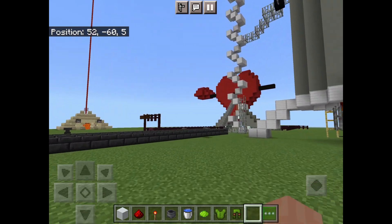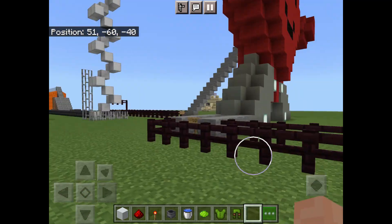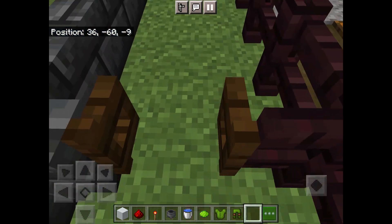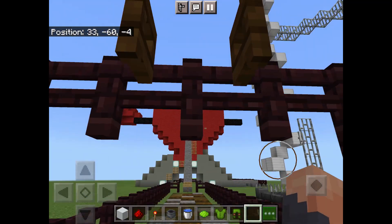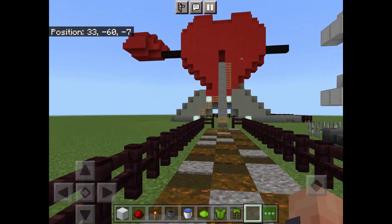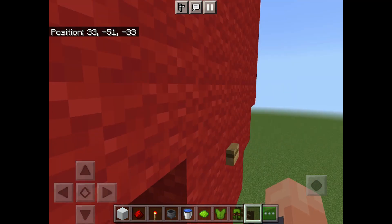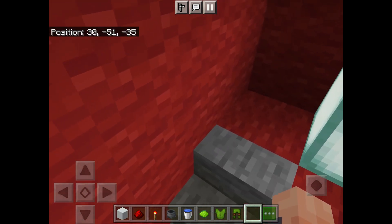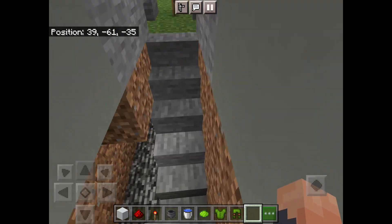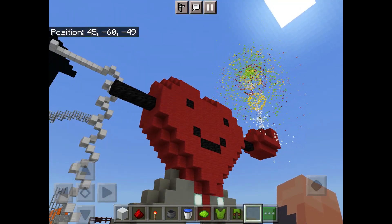I want to show you something from last time - last time we built this gigantic heart that actually worked really well. Over here I decorated the path a lot. You can put a name here - I spelled heart wrong. You go here, put a sign, go up this gigantic thing, press the button - this was our last one - flip it, go back down, go back up, sprint, and then it's shooting fireworks out!